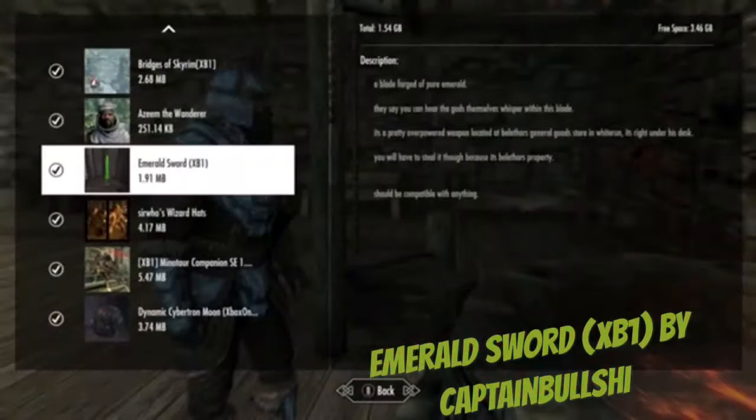Alright everybody, so we're reviewing the Immoled Sword, a blade of pure Emerald. They say you could hear the gods themselves with the way this clear blade cuts. It's pretty overpowered. We'll have it located at the internal sword shop in Whiterun. And right under this — let's steal it through the property.